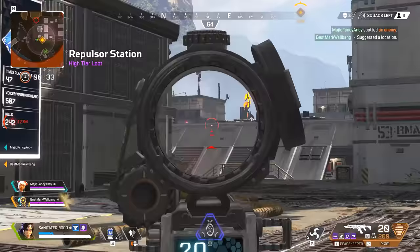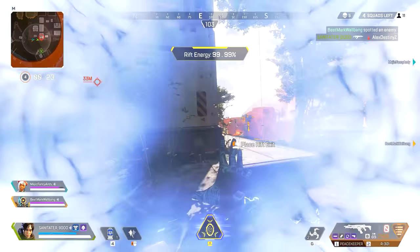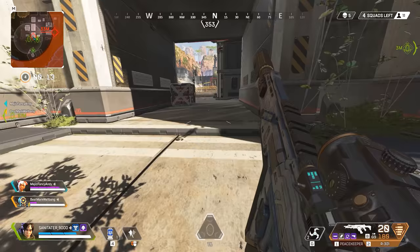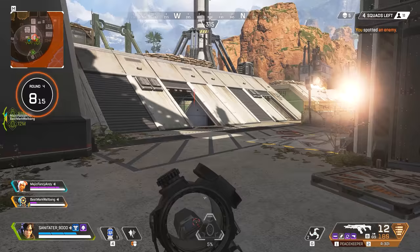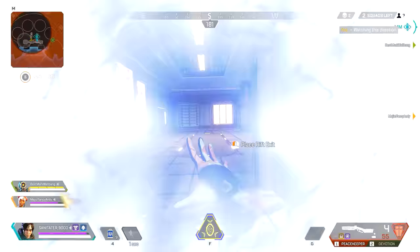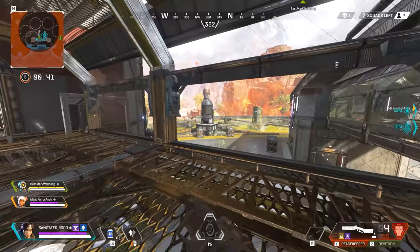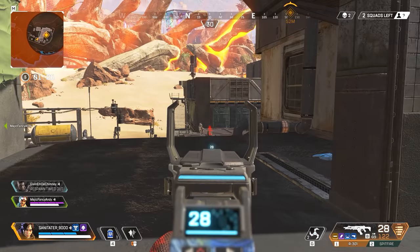Third, you have your Dimensional Rift — your ultimate ability. You can create a two-way portal that your team, enemy teams, and even downed players can use. It's incredibly powerful, but again you have to use it correctly or it can be a liability. You stow your weapons, place the first portal, then run for around 10 seconds — there's a percentage timer based on distance covered. You then place the second portal and the two portals link up for a maximum of 60 seconds.